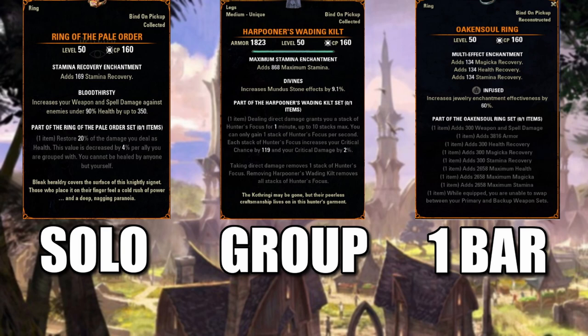Now keep in mind, to get these you will have to have certain DLC. The Oaken Soul Ring is part of the High Isles DLC. The Harpooner's Waiting Kilt is part of the Blackwood DLC. And the Ring of the Pale Order is part of the Markarth DLC.